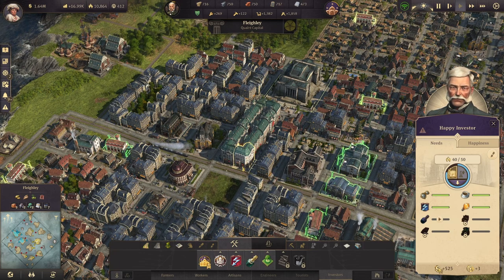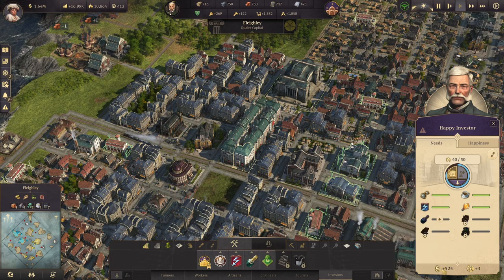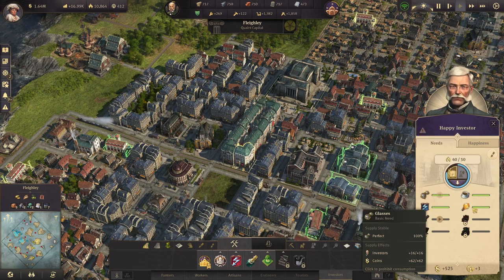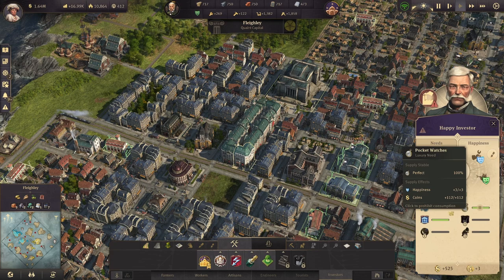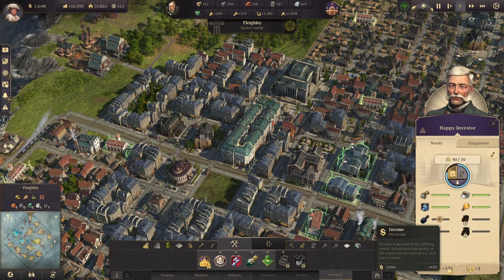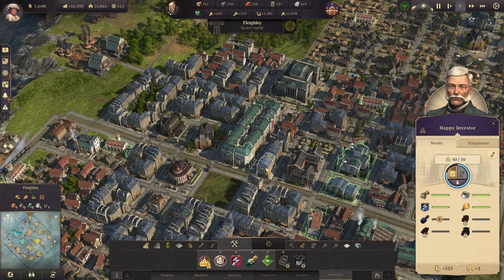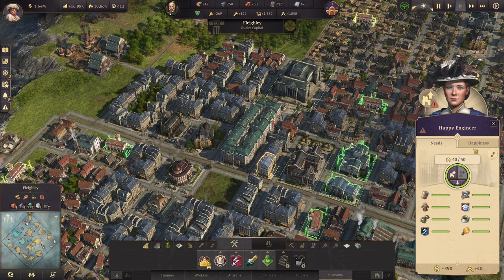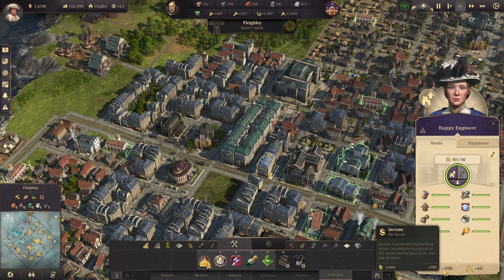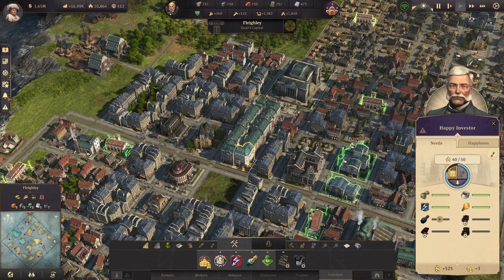The first thing you'll notice is they provide a lot of money. This single investor home, with only the basic engineer-level goods and the basic engineer-level happiness needs, gives us 525 coins. Compare that to a fully kitted out engineer home with everything already provided — that only gives you 390. So yes, they give you a ton of coins.